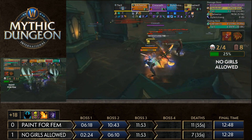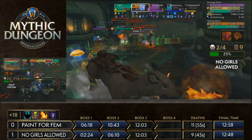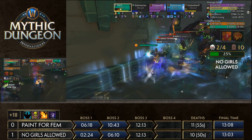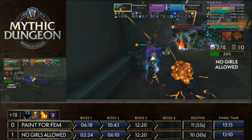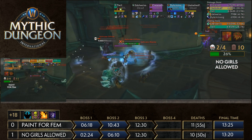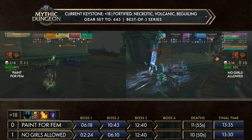It looks like Dilemma is actually having some internet issues right now, which is why he's hanging out on the side — thought he was waiting for cold snap. Trail ends up going down, Undead goes down, Dilemma is having his own issues. Just a lot of disaster here for No Girls Allowed — some misplay and some just bad luck. Pain for Femme jumping on this opportunity as they start setting up their balcony attempt. They've killed the void emissary on their side, cleaving down the trash, and getting ready for the big pull.